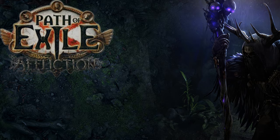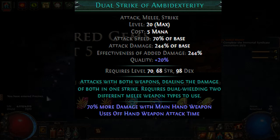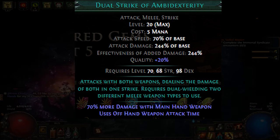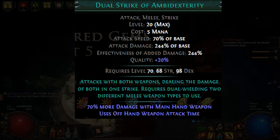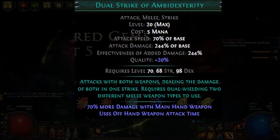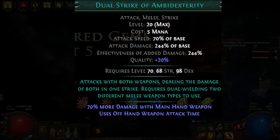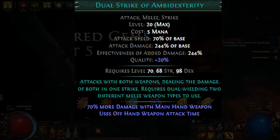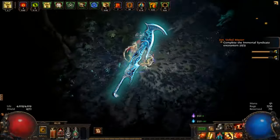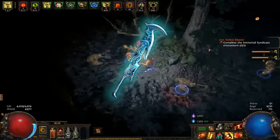Patch 3.23 introduced many amazing gems, including Dual Strike of Ambidexterity — a transfigured version of Dual Strike requiring you to dual-wield two different weapon types. Your main hand deals more damage, while your offhand determines attack speed. My original plan was to dual-wield an axe and sword, with a high-attack-speed sword in the offhand and a high-damage axe in the main hand. However, a problem arose: Trauma Support couldn't be used with swords. The solution is Varunastra, a one-handed sword that counts as all one-handed melee weapon types, allowing us to stack Trauma with it.